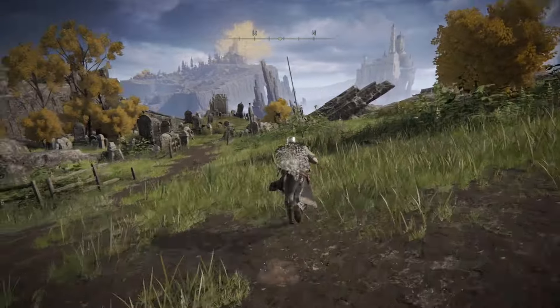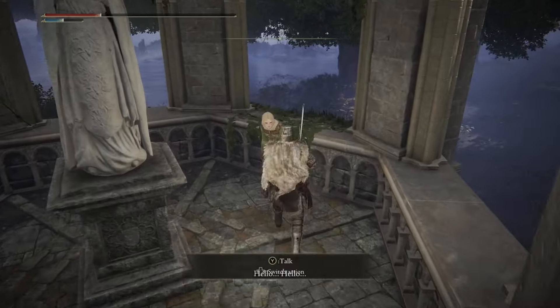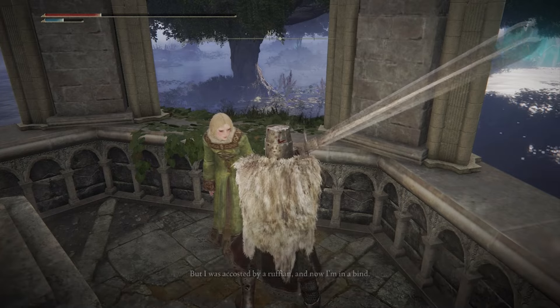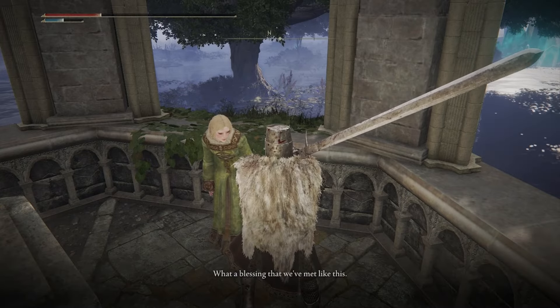Head into the middle of Liurnia of the Lakes for the next NPC interaction. You'll find Rya the Scout right by a small telescope in a small pavilion. Exhaust all of her dialogue — she'll ask you to retrieve a necklace that is very precious to her.